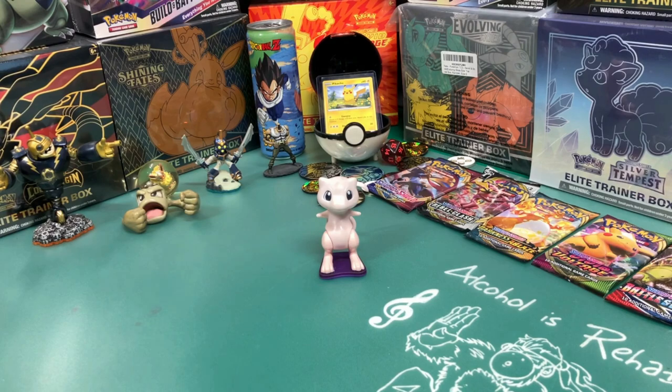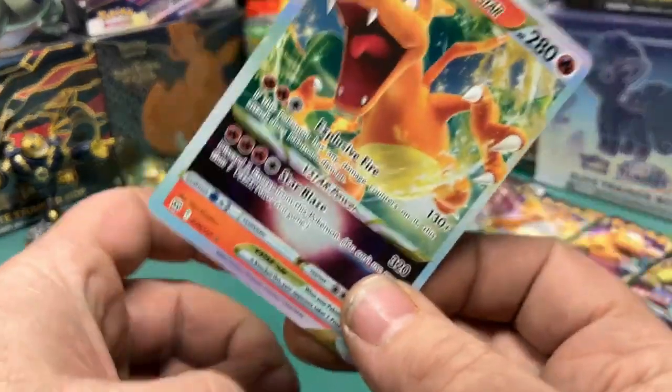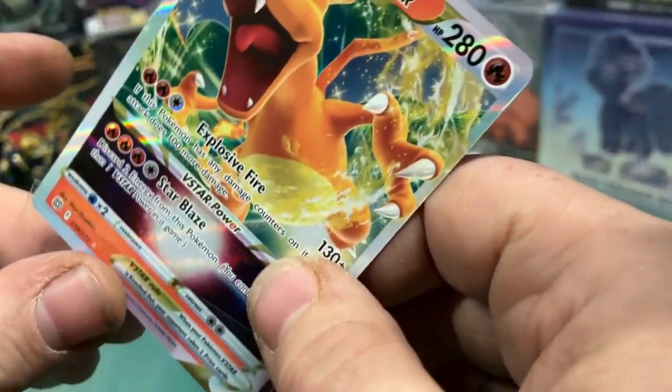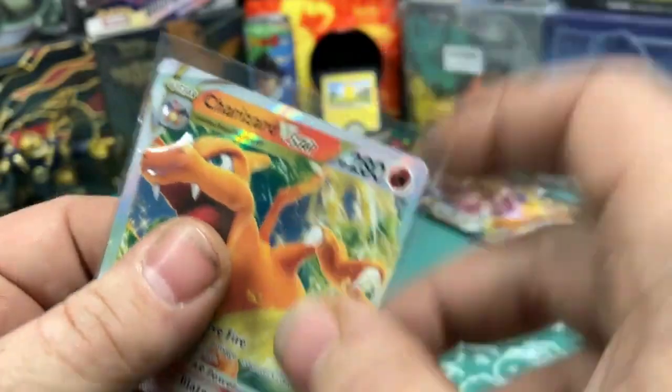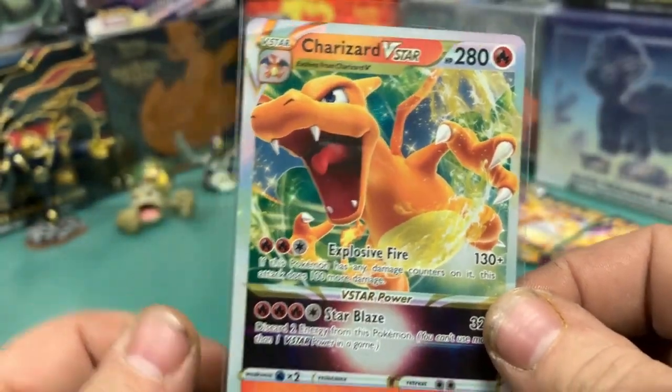We're going to take a look at our Charizard. We've got this Charizard V-Star — let's go ahead and put it in a little protector there and take a look at that. That is pretty cool.